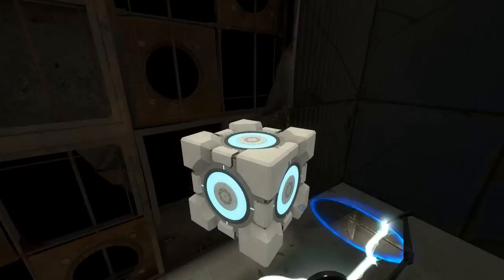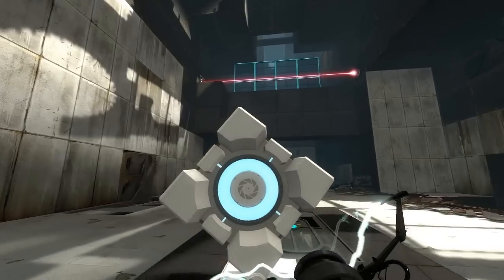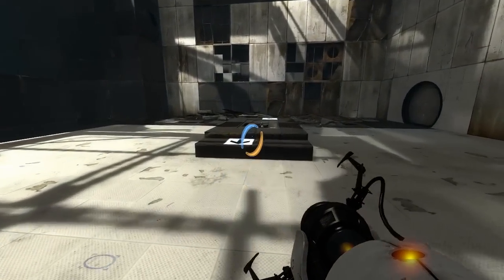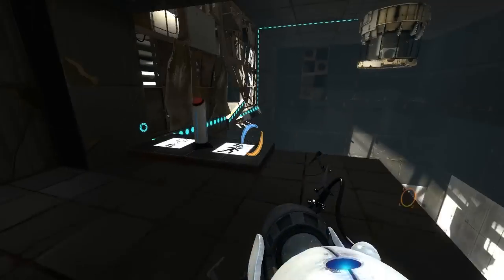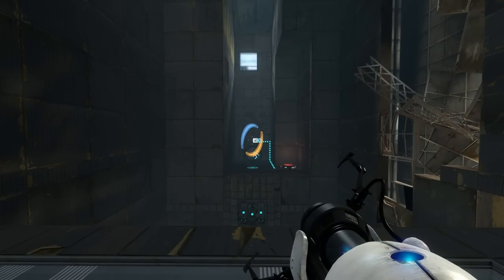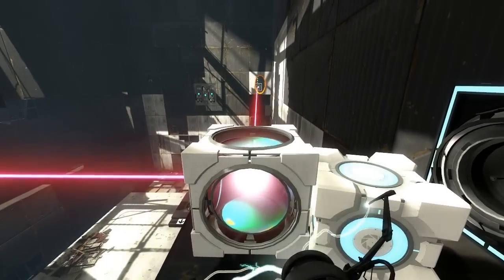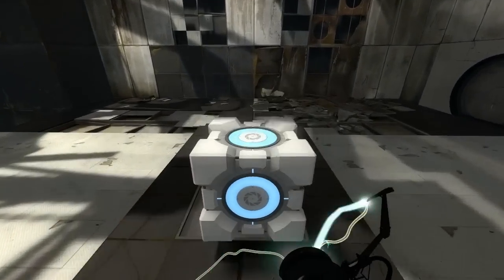Grab the cube. Go down. Jump up. Block the gate — or block the laser. Orange portal. Jump down. Go on the faith plate. Shoot the blue portal. Press the button. Go over here. Grab the cube and go down this way. Aim it through the portal. Grab the normal cube. Go on the faith plate.